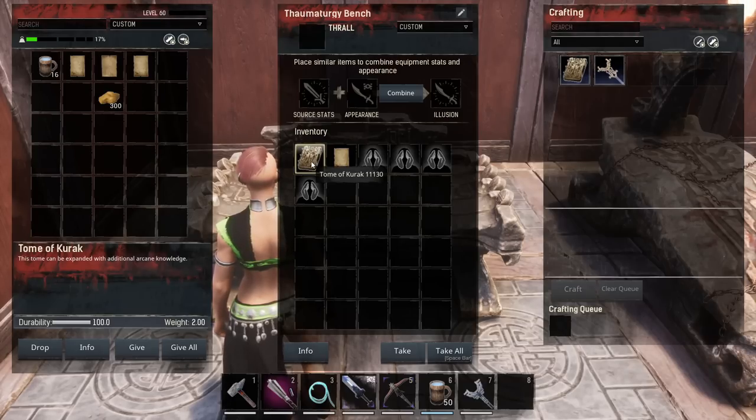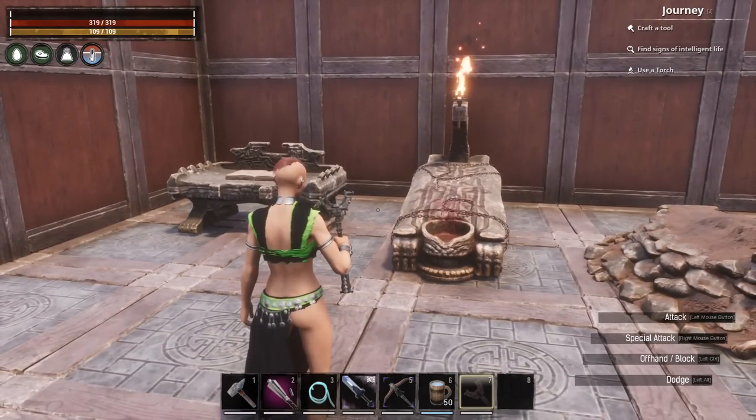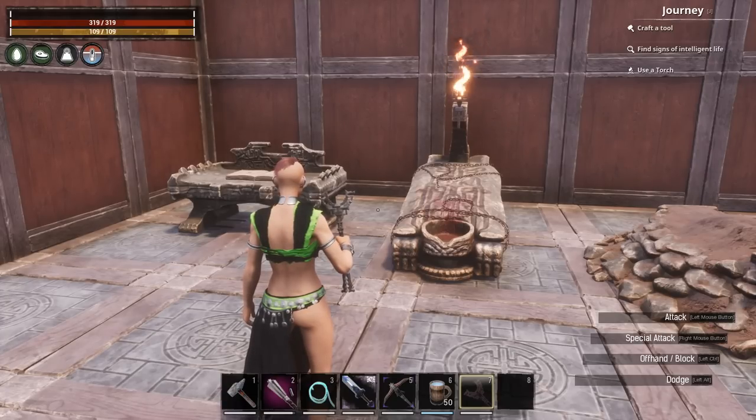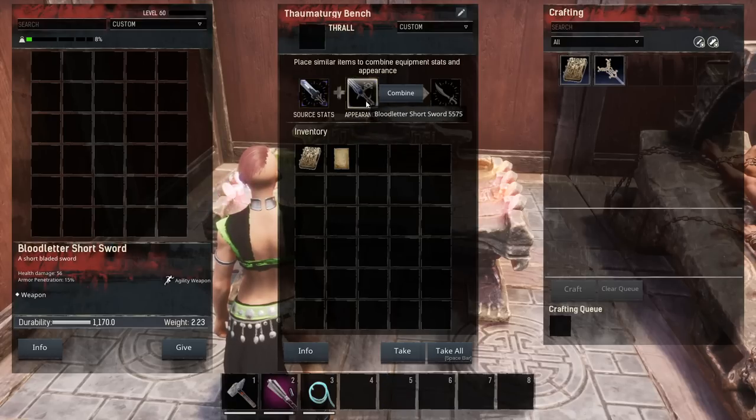The other thing in here that you can see is the Tome of Karak. This is obtained when you go to the cave and learn sorcery — that is a singular location, and I'll show you that at the end of the video. Additionally, when you learn that, you will also receive your first arcane staff. This one is from the battle pass; I actually unlocked this particular skin for it — I think it's really cool. The Thaumaturgy bench also allows you to change the look of a weapon.